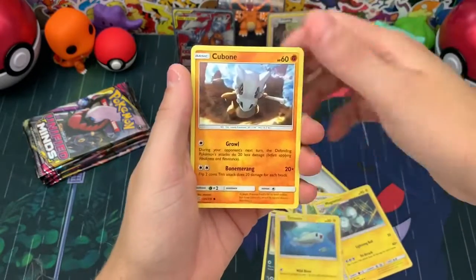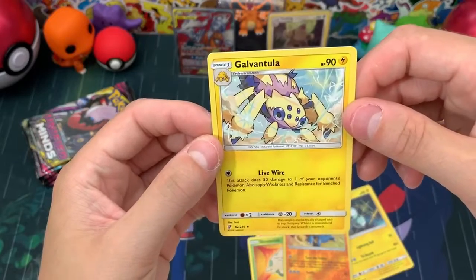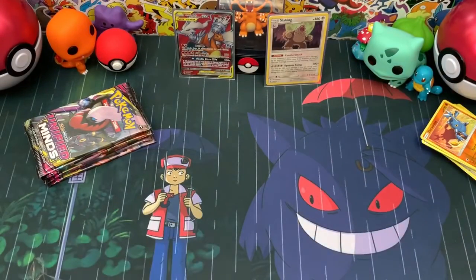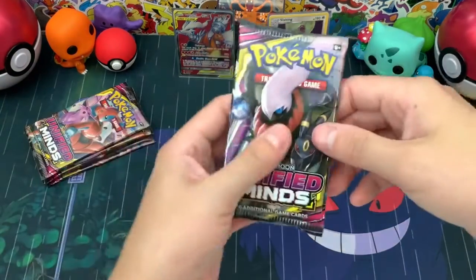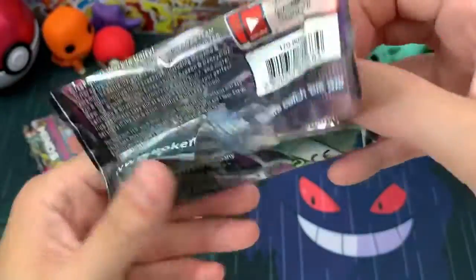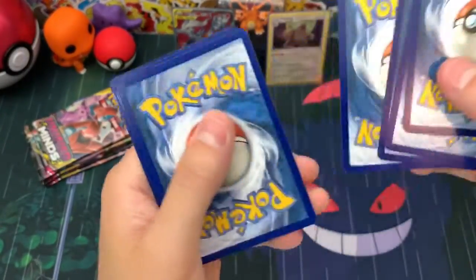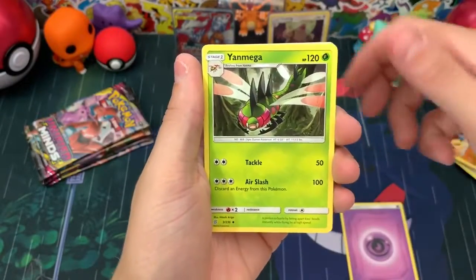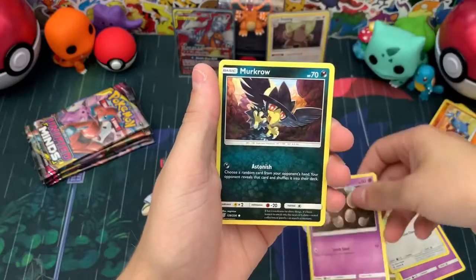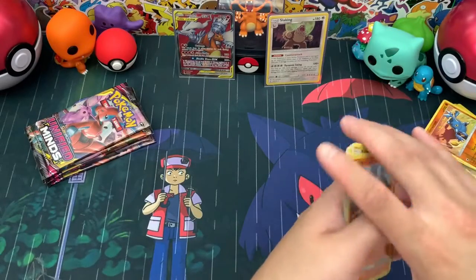Pack three gives us Magneton, Scraggy, Tierno, Cubone, Druddigon, Shroomish, a Heracross reverse, and then a Galvantula. The pack art shows Darkrai and Umbreon — that would be cool to get, I would definitely take that card. We get a psychic type energy, Yanmega, Jynx, Dragonair, Dratini, Yungoos, Yanma, Exeggcute, Murkrow, Onix, and then Toxapex as a regular rare. I almost thought it was a holo but looked a little closer — nope, not a holo.